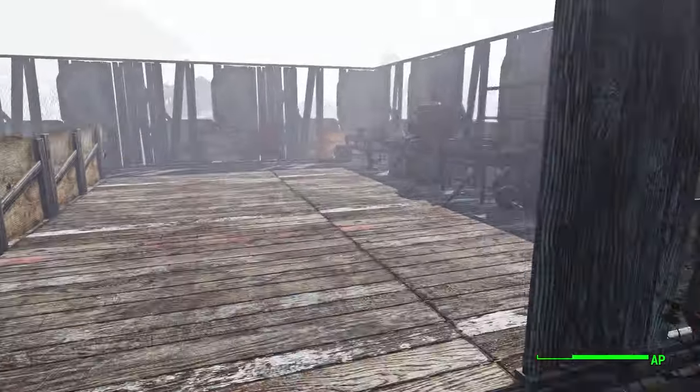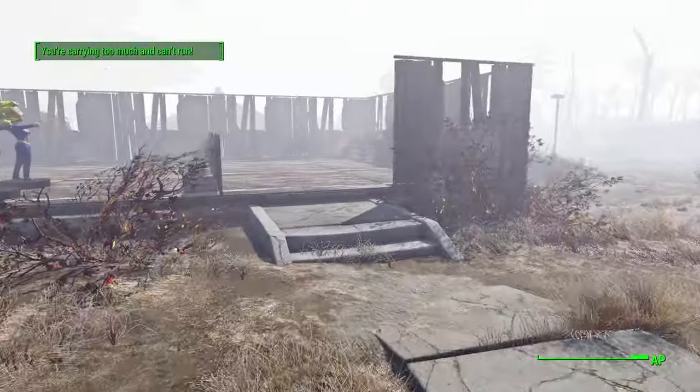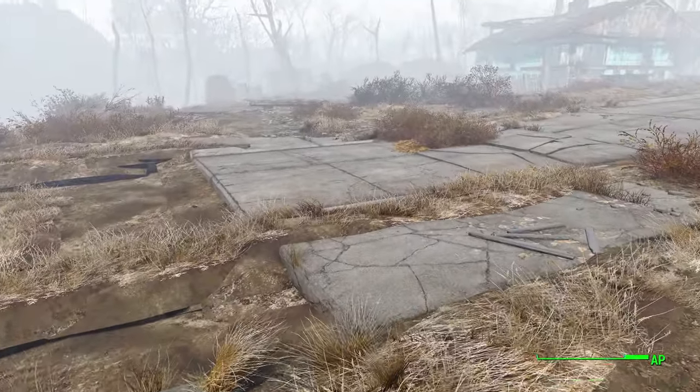You can see right now my AP is going down and I'm walking perfectly fine as if I'm not overencumbered. In the vanilla base game you'll be walking like this — just give me a second, I'm going to walk until I'm down to 0 AP here. You'll be walking like this no matter how overencumbered you are, and as soon as you're overencumbered you're just going to walk slowly like this.